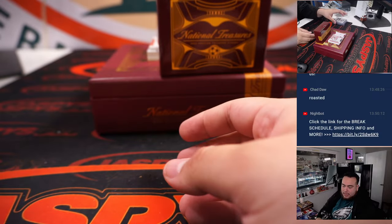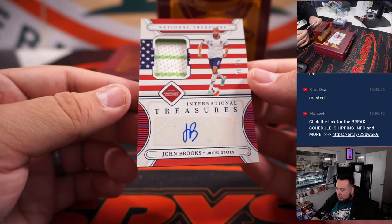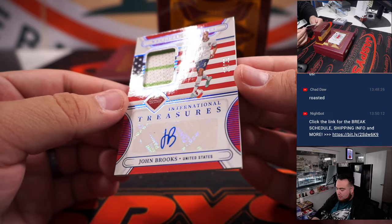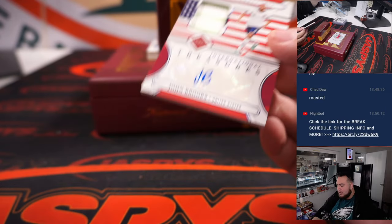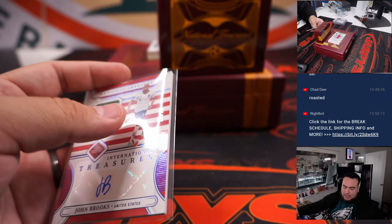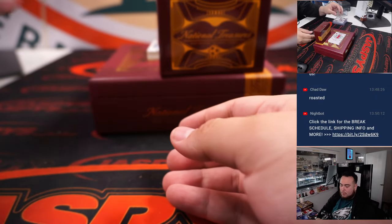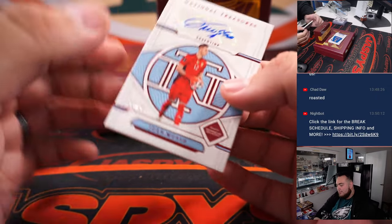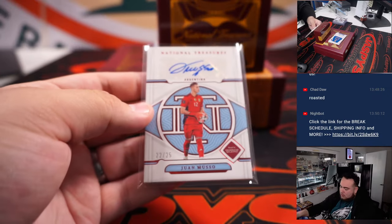Germany goes to Daniel Smith. Then for America, John Brooks — National International Treasures, 25 of 25, a little patch autograph for USA — going to Victor with the United States. For Argentina, that is Juan Muso, numbered to 25 — Argentina is going to David B.